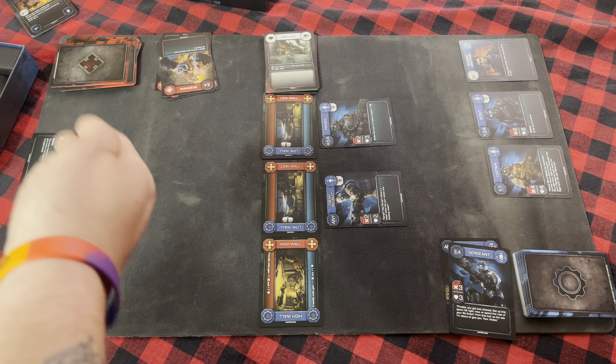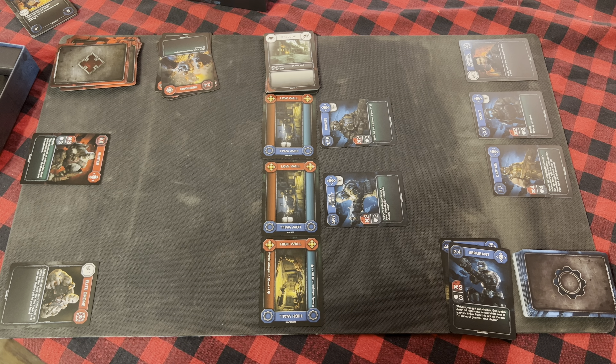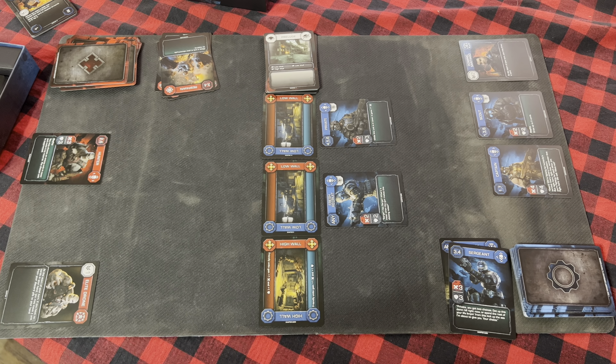Now that you know the basics of Gears of War: The Card Game, you should be able to go through the combat phase and second deployment phase for the Locust player's turn. Then the COG takes their turn, and you keep alternating until one player wins. Winning is determined by your opponent's deck depleting — running out of cards. Your deck is also your life, both for the COG and for the Locust.